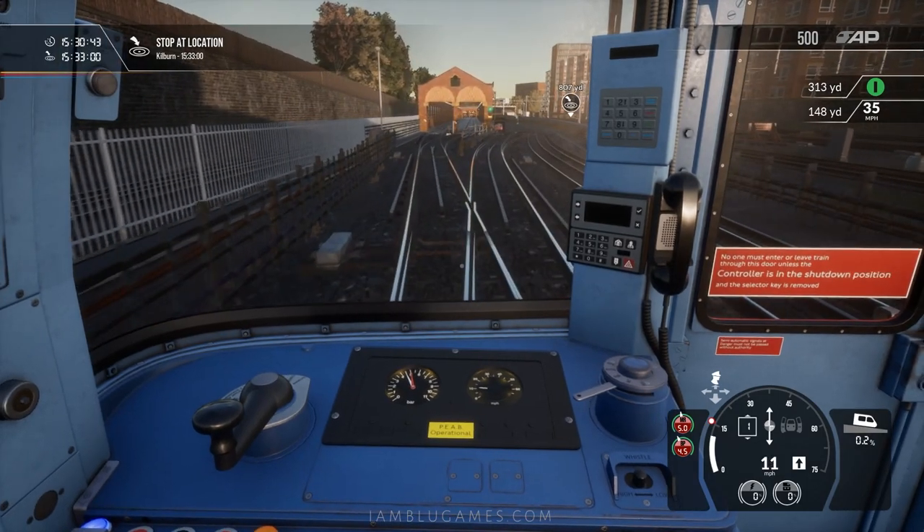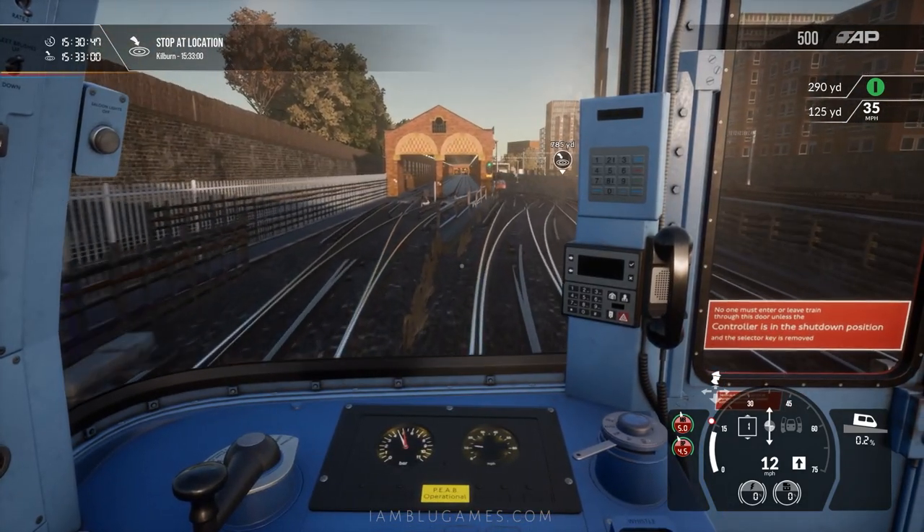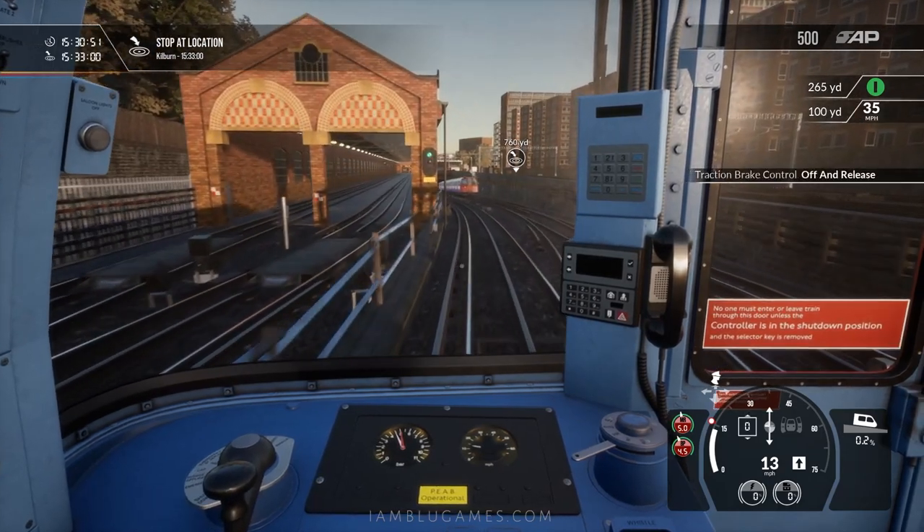Basically the brakes and the power are all in the same handle — the traction brake control. If you go back it applies power, and if you go forward it applies brakes. Departing now from Queen's Park station, entering the tube.